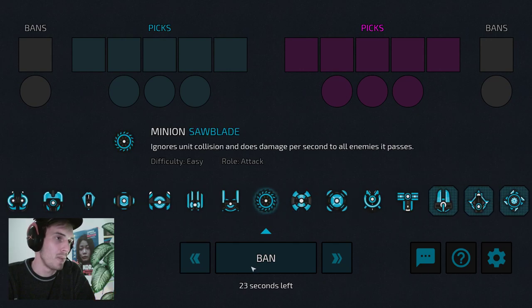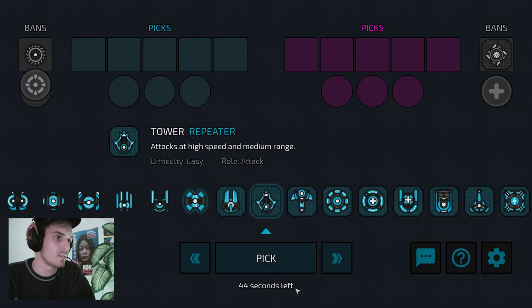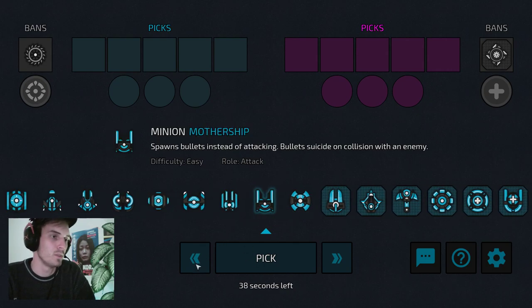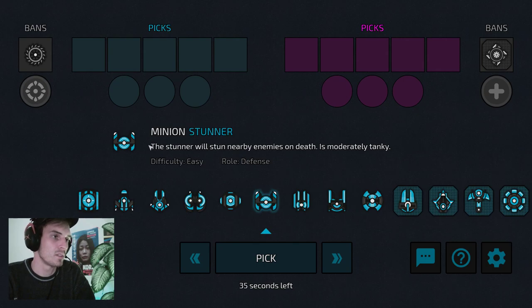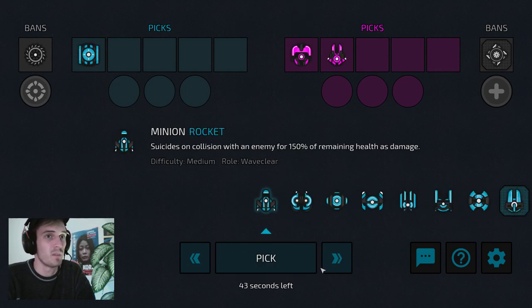First I'm going to ban a minion, and then I'll ban an ability — Iron Strike. If you're not really sure what to pick, you can scroll through the units and get a little description about every unit, and also an indicator of how difficult it is to play. For example, the Stunner is very easy to play. At some point you should find a mix of roles — attacking and also defensive units.